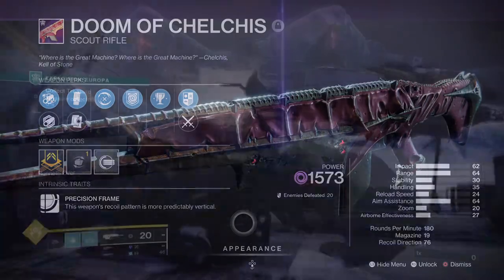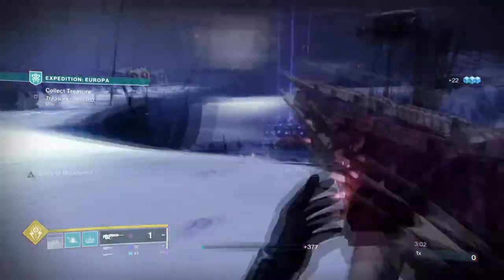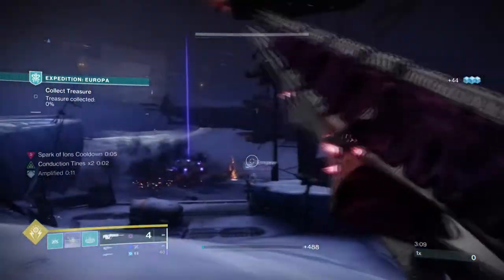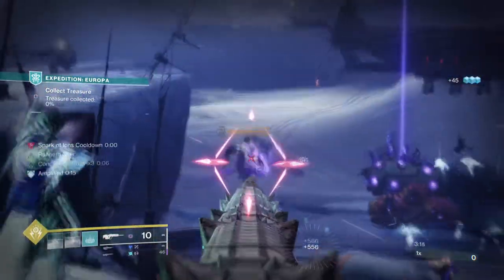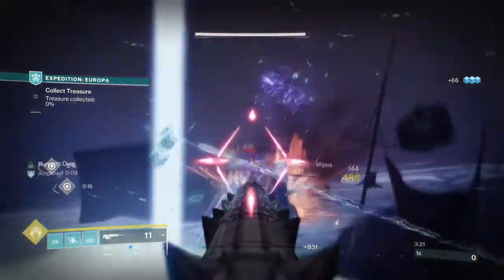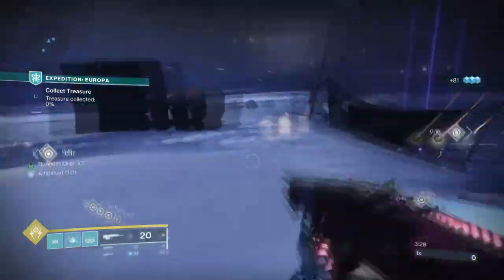The Kings Rule raid weapon can also get an origin trait named Rune of Aura, where reloading while near a team member will overflow your magazine, and this can be extremely strong in 6-player content. For example, during the Catch Crash activity I can get around 30-plus rounds in one magazine, which is huge when you don't want to reload so much. Imagine this in Grandmaster Nightfalls when you want to always have enough ammo available, or perhaps you want to use it in PvP for 6v6s.